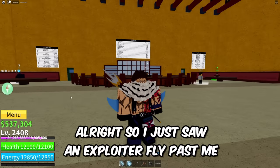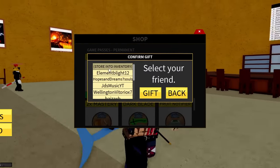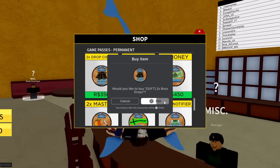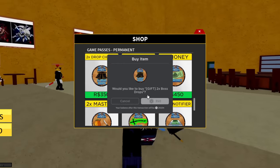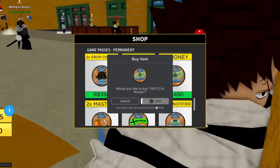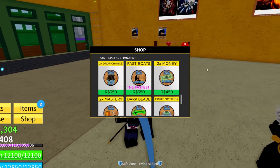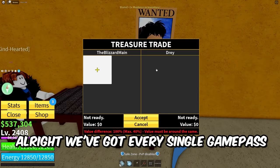I just saw an exploiter fly past me, but we have to buy every Time Stew game pass. Two times drop chance — let me store that right into my inventory. We also have to do Time Stew mastery and Time Stew money. I will be doing every Time Stew game pass in this video, so make sure to stick until the end. We got every single game pass.